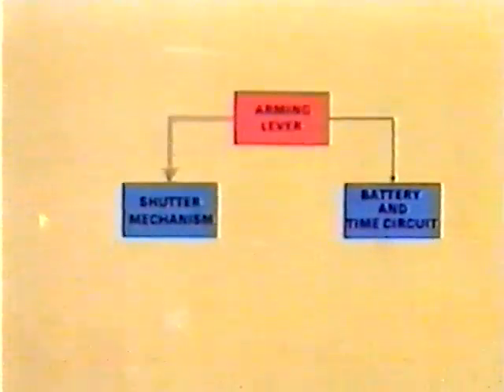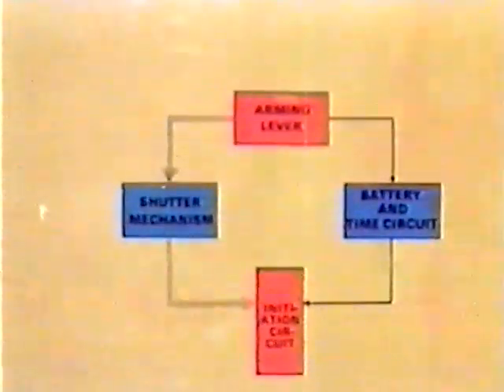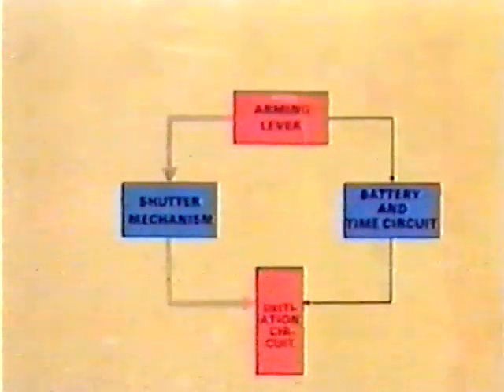The shutter — the detonator safety — is released and its time mechanism starts. The battery is connected and the electronic time circuit is activated. After the expiration of the arming delay, the shutter turns to its armed position and all electronic circuits are active. The mine is armed.